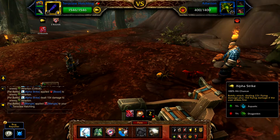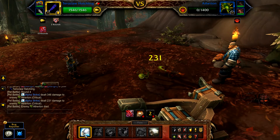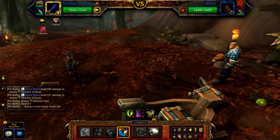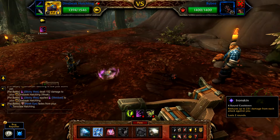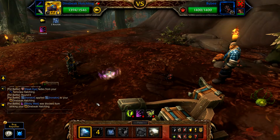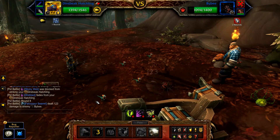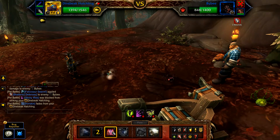Once Atherton is defeated, Bibby enters. Swap straight out to your Dire Big Hatchling. With your Dire Big in battle, start with Iron Skin, followed by Falcosaur Swarm, and then Predatory Strike.